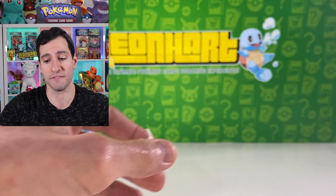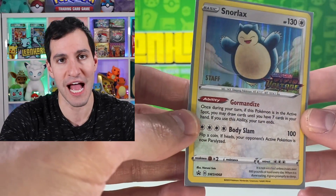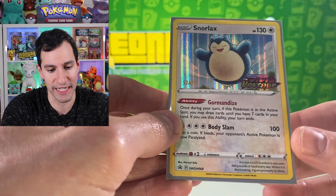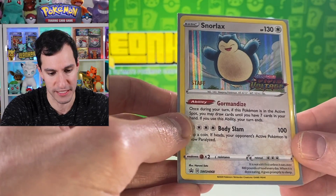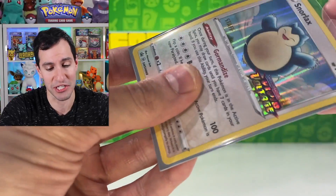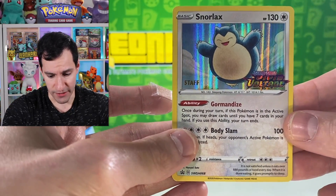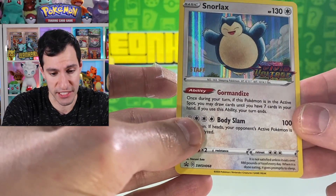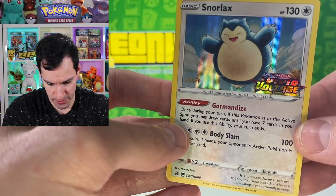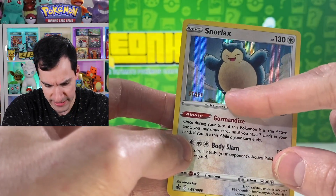Next is a big fan favorite — the Snorlax staff card. He's not sleeping or eating; he's literally about to body slam somebody. For this one, centering actually looks better than the Dawn Fan, which is great. I don't see any crazy print lines on the Snorlax — that cloud is just part of the art and doesn't really count.